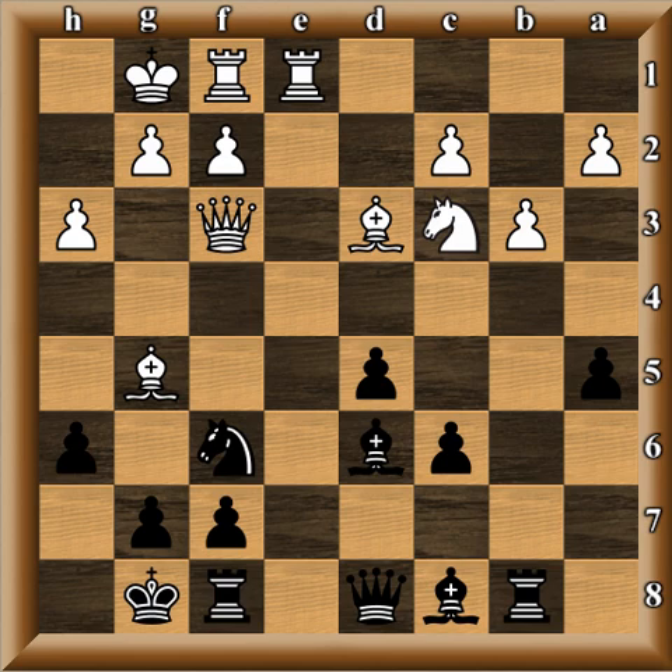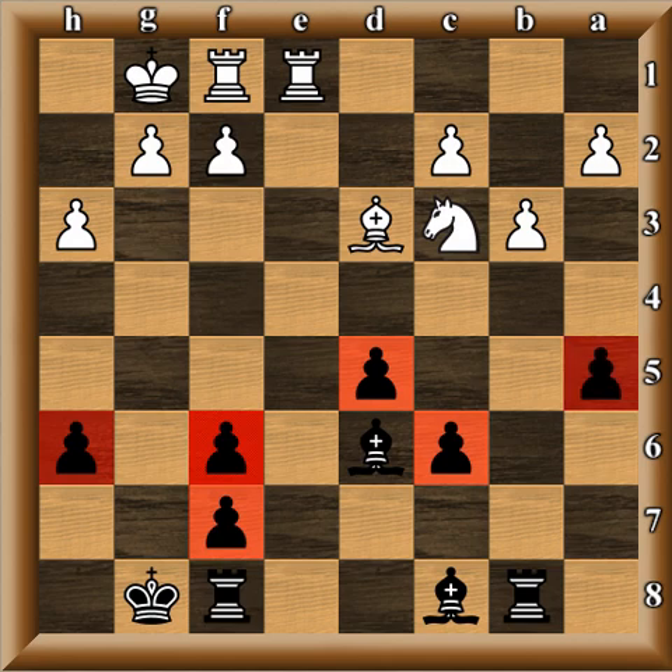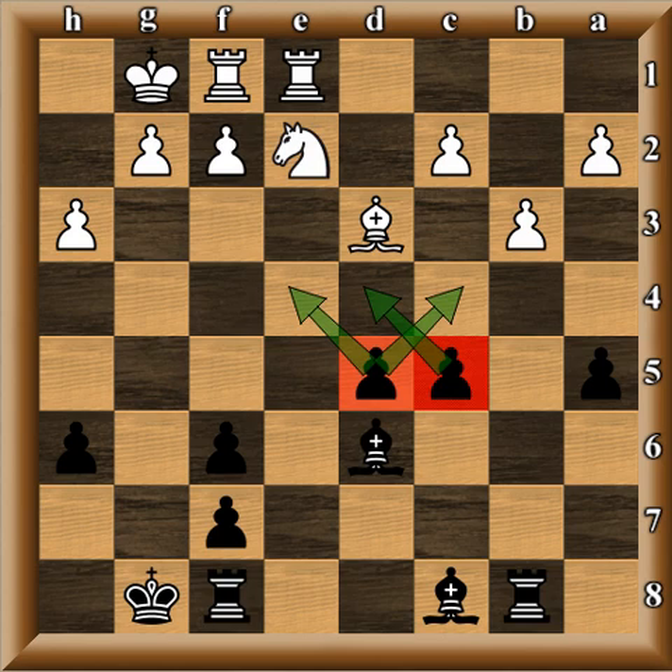h6, and Magnus even provokes the exchange: bishop takes f6, queen takes f6, queen takes f6, and now g takes f6. So having all these pawn weaknesses is one thing, but to exploit them is another. Knight e2 — this is the plan I mentioned, the knight dropping back. c5 — these hanging pawns give black a lot of central control, which is part of the compensation for the ruined pawn structure.